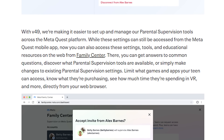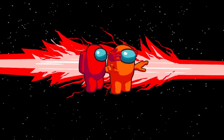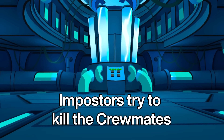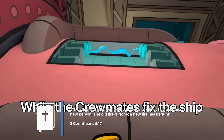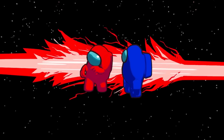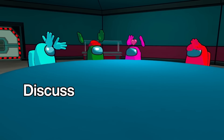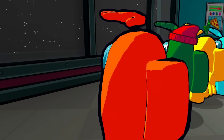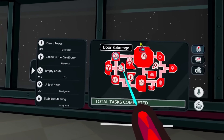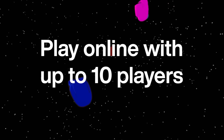At the Family Center website, you can find answers to common questions, discover what parental supervision tools are available, or make changes to existing settings. You can limit what games and apps your teens can access, know what they're purchasing, and see how much time they're spending in VR — all directly from your web browser. It's a great tool for parents, although there are probably a lot of kids using it too. They're also expanding how supervision can be set up — previously teens needed to send parents an invite, but with V49 parents can now invite their teens to set up supervision instead.